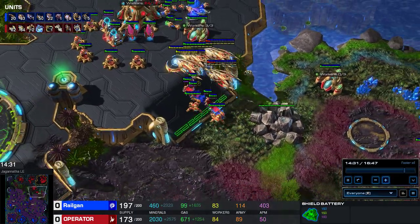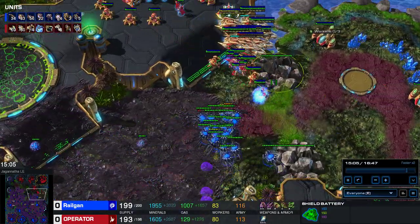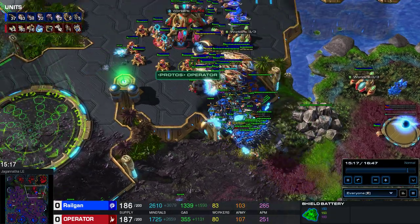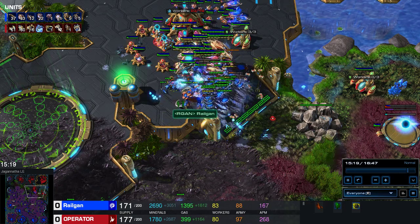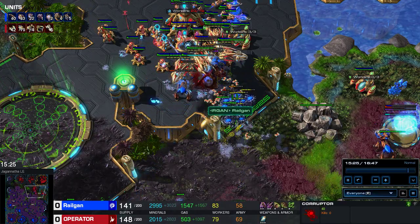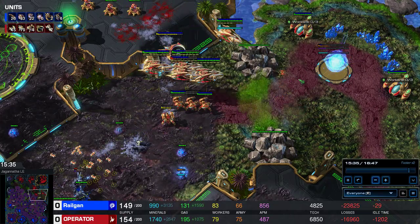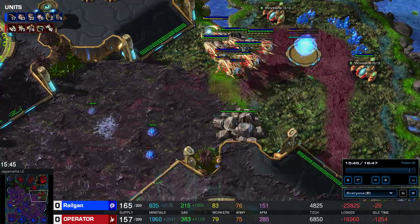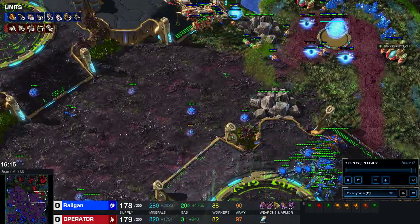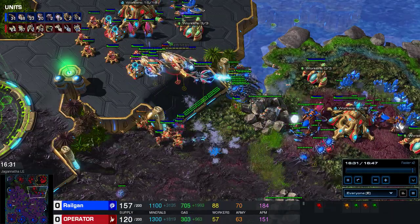Let's rewatch it one final time — the end fight, get some key pointers in there. The zerglings positioning wasn't that good — I should have maybe come with them from the other side. Moving the corruptors on top of his carriers, target firing the carriers. You always have to target fire with your corruptors; you can A-move the ultras but the corruptors have to target fire. I was a bit sloppy. I should have focused the base first, got some queens for transfusing. The last fight wasn't that good, but this time around he doesn't have the necessary storms, so I can go in, clean up his carriers, and eventually win the game.